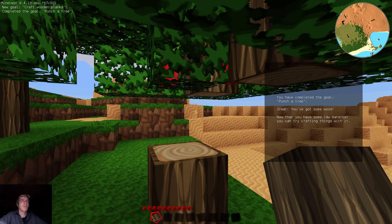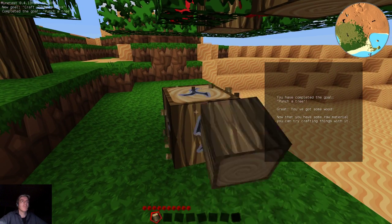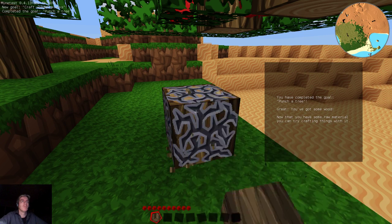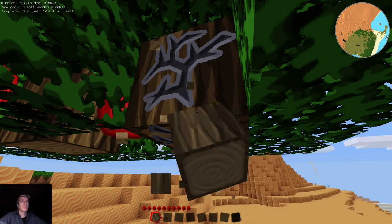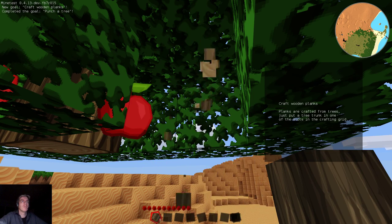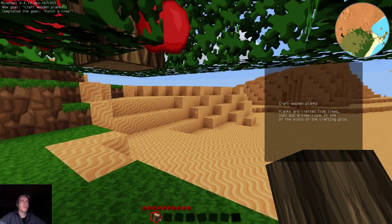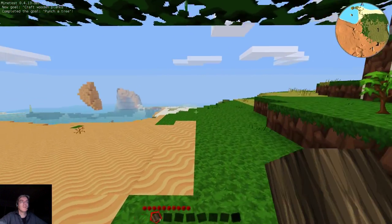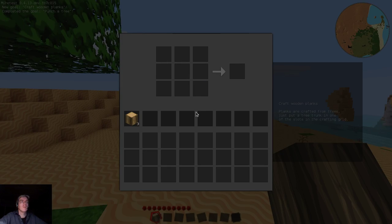You got some wood. Now that you have some raw material, you can try crafting things with that. You might want to grab a few of them — two or three should be enough. We got a new goal: craft wooden planks. Planks are crafted from trees, just put a tree in one of the slots in a crafting grid. The tutor isn't really telling me how to do things like move around and open a crafting grid — it assumes that you know this.